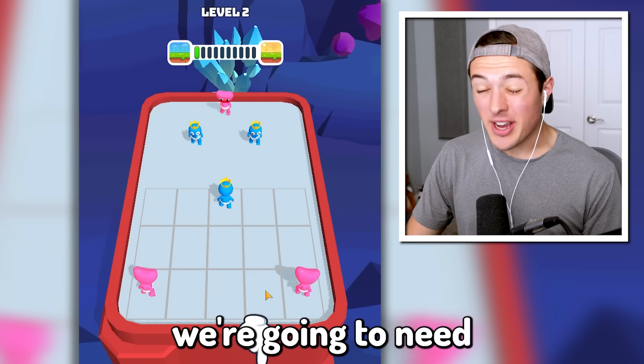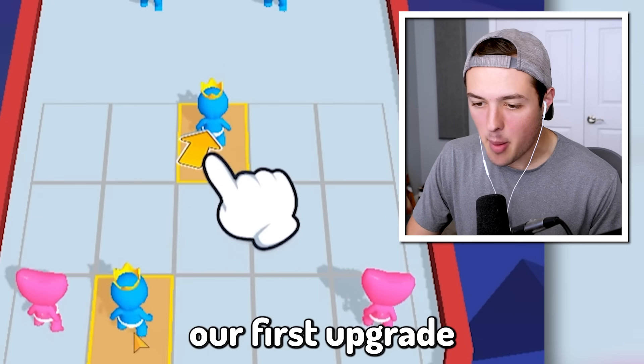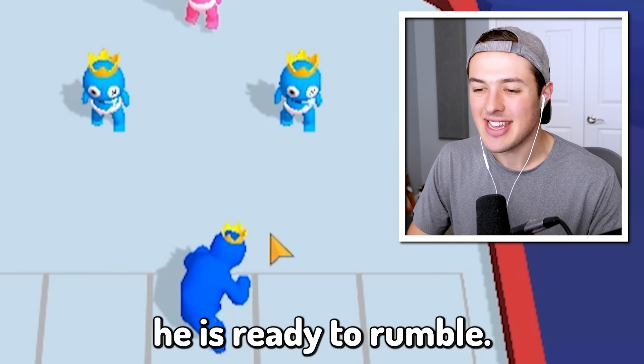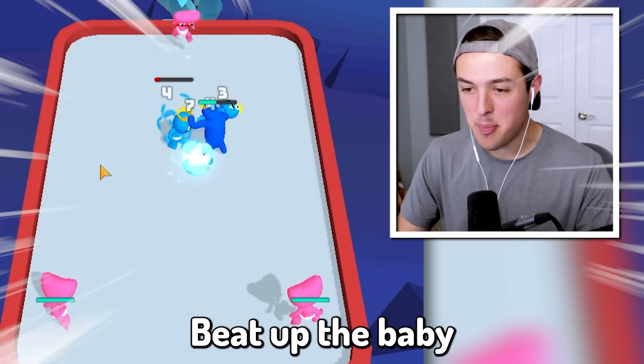In order to get some of the upgrades, we're going to need a lot more money. It looks like we could buy another Blue character, and we can get our first upgrade by combining two Baby Blue characters — and it upgraded into an Adult Blue character. It looks like he is ready to rumble. Attack! Get him! Yeah!